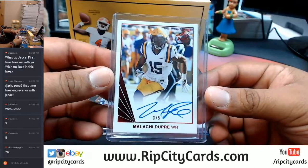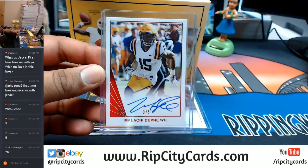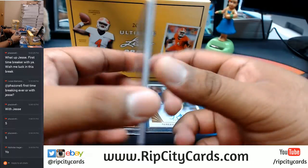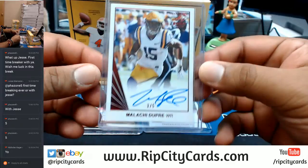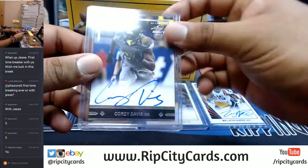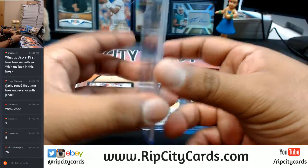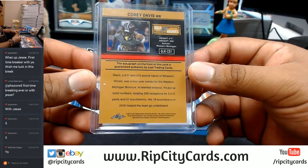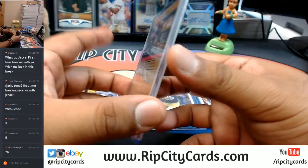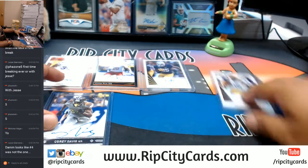We got Malachi Dupree, 3 out of 5 — apologies if I mispronounce that — from LSU. And let's see what's in this last hit: it is Corey Davis. Everything is on-card auto in this product. This one — I don't see a numbering on there, nope it is not numbered. But that's the damage.